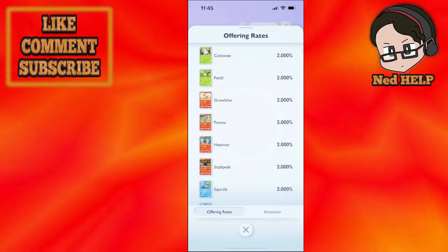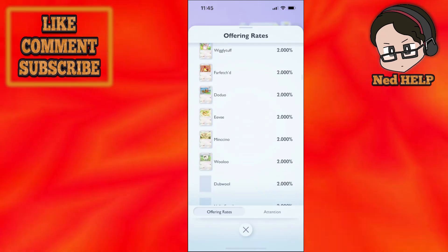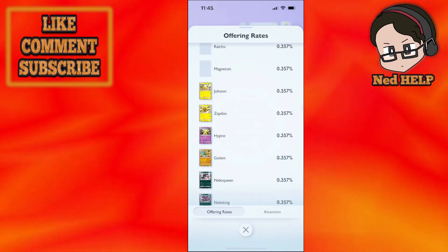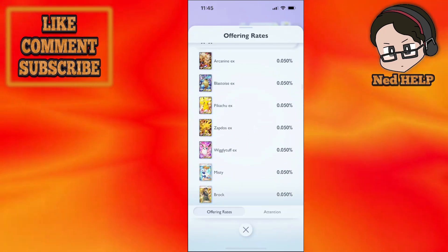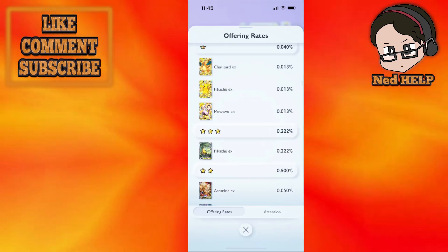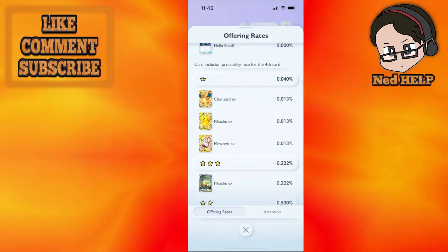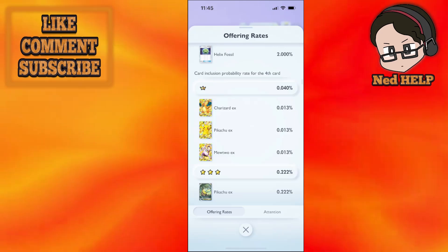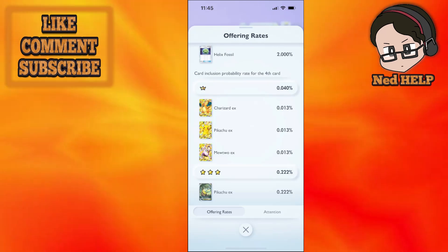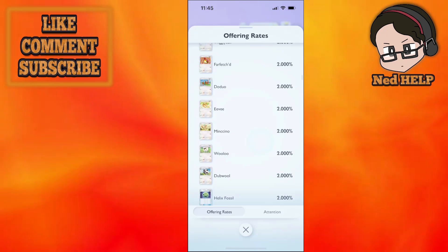If you keep scrolling down you will be able to see more and rarer cards. The most rare cards — Arcanine EX and Pikachu — are at 0.2%, while Mewtwo EX, Charizard EX, and Pikachu EX are at 0.01%. And that's basically how you see them.